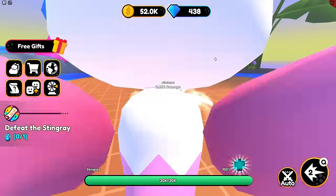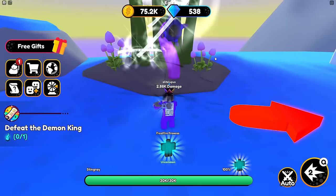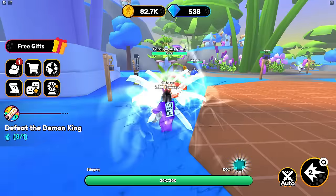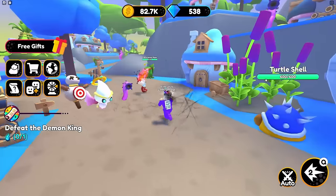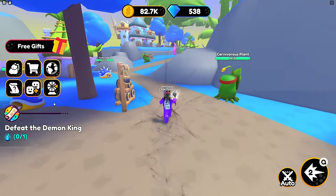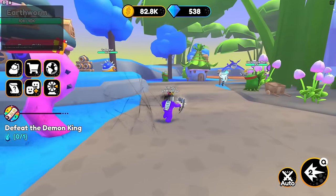Stingray. Defeat the Demon King - oh, that doesn't sound that good. Game crashed. No. There we go, now we're back in the game again. Got to run all the way through. Where were we? We were up here, weren't we? Looking at the Demon King. Have a look at what we can do.